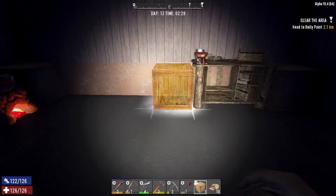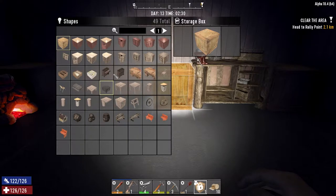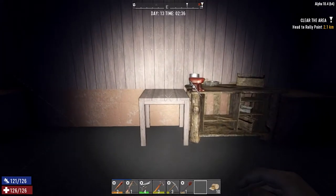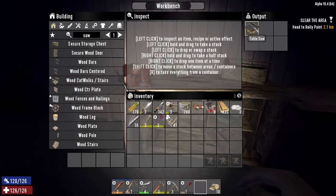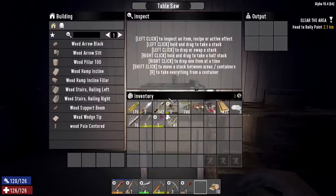The table saw is being made at the moment. These storage boxes are now linked in with the furniture, so if you hold R and go to the shape, you have all this furniture here as well, including bookcases and chairs. That's our table saw made — number seven. Let's put him down and use it.